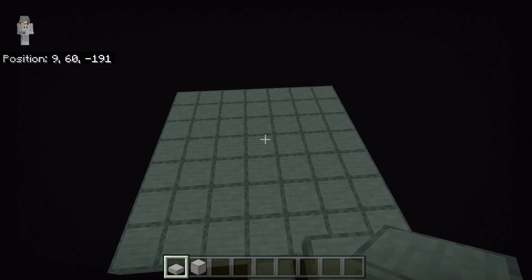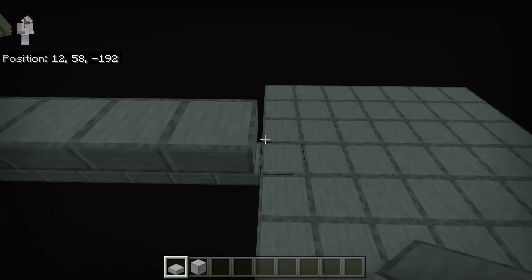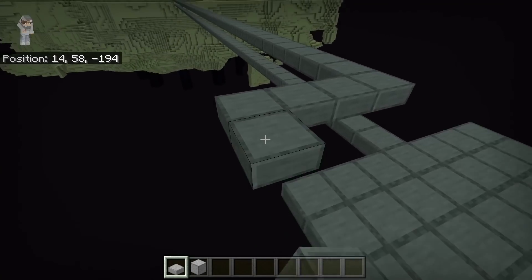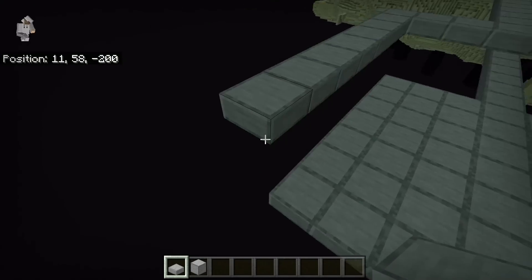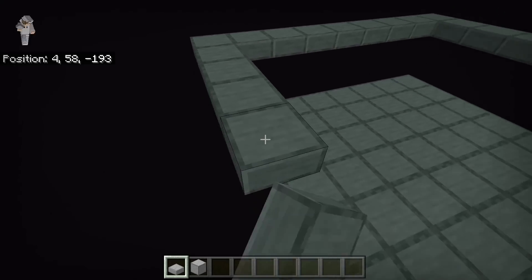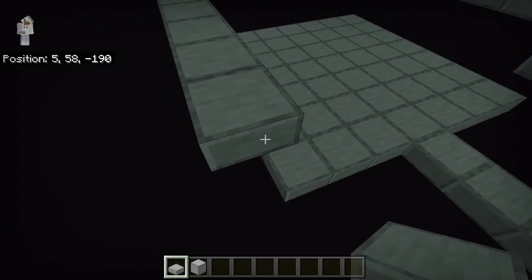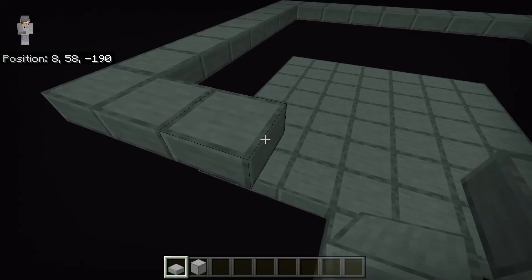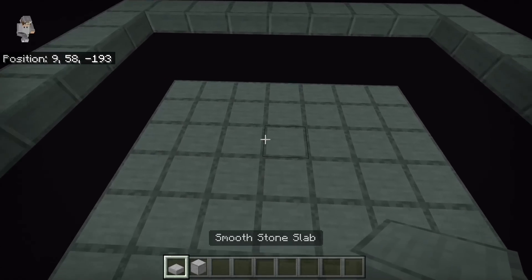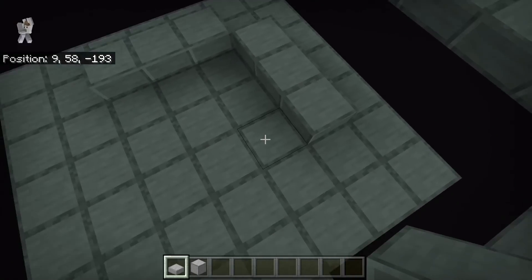Once you've finished creating your seven by seven block slab platform, I recommend you add a little guard rail around it so you don't fall off — just take some slabs and place them all around. Next, place three slabs over here, three over here, three over here, and three over here. This will be the beginning of our little center tube.